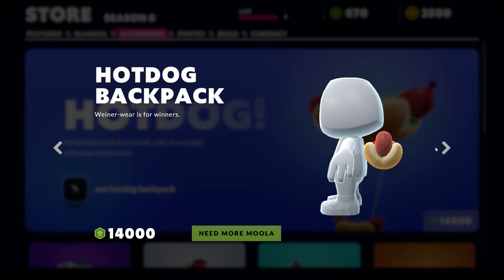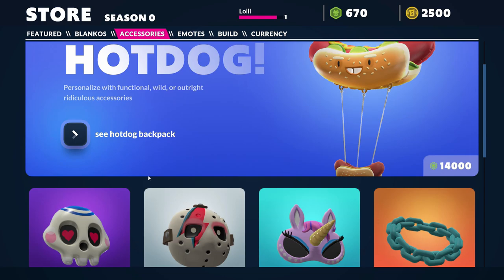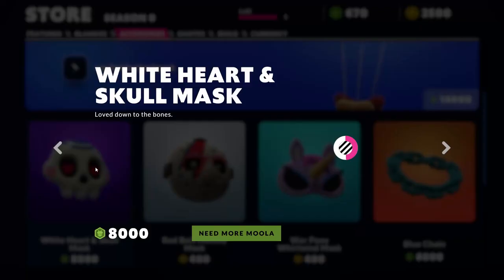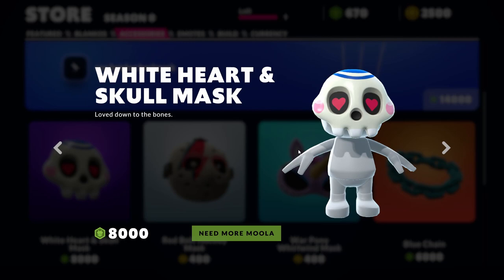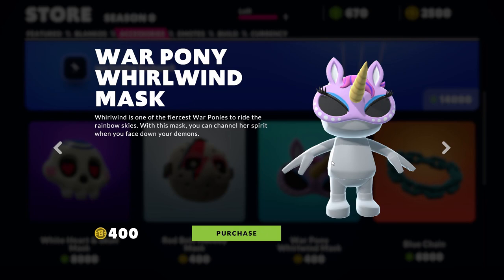In the accessories section — hot dog! Nice. By the way, this one you can buy with the green currency. Auto backpack — this one costs 8K. Let's see another one: Red Bolt, Occhi Masks, War Pony masks.